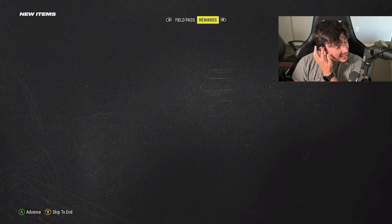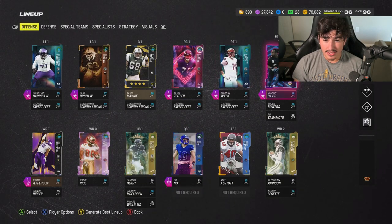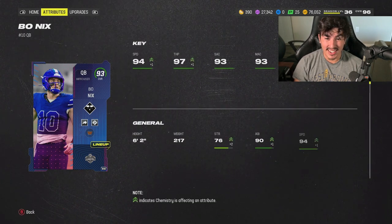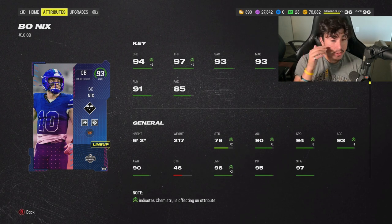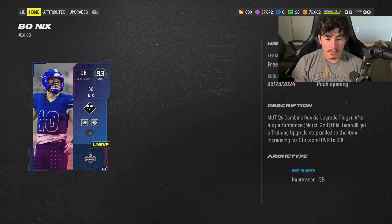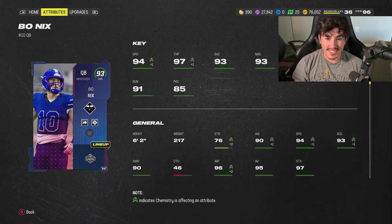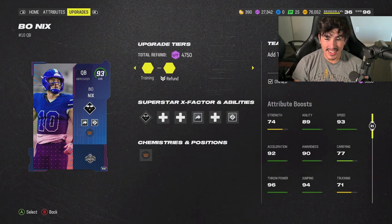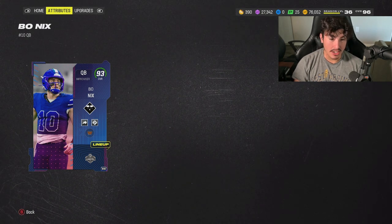Let's go to the team and see what's changed. I made a few changes — nothing too crazy. I got Vernon Davis for free. The biggest change on offense is Lamar Jackson, who's been throwing some questionable throws and doesn't have hot route master. So I have this Bo Nicks 93 — he's not crazy good but gets the job done. We're saving up coins for Bo Jackson because we really need a good quarterback. Bo has 94 speed, 97 throw power, and decent accuracies.